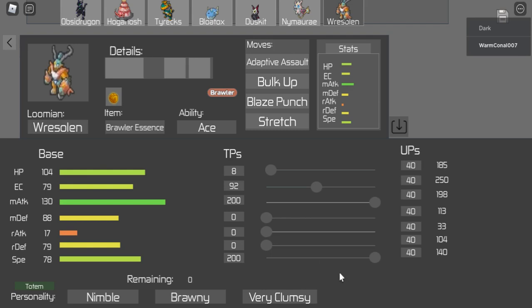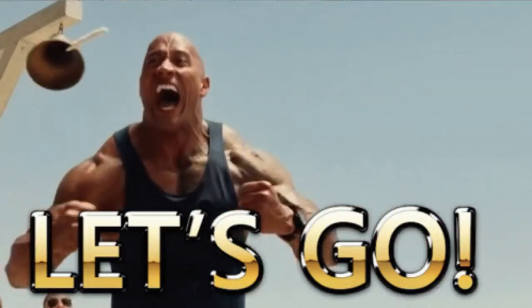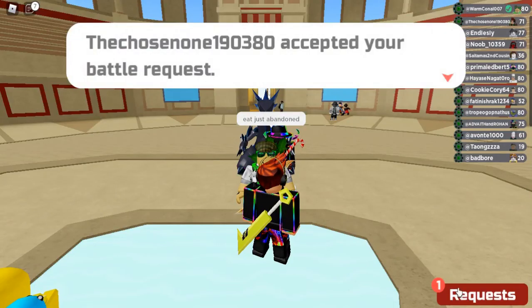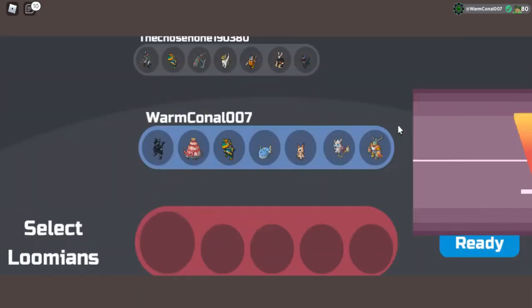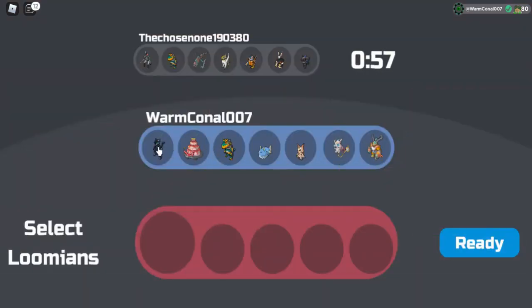That's a pretty good team. What threatens Wrestling? Metatode - we've got Rex for it. Poison types - Blowtox and Duskett can help. Nimerae could threaten us a bit but we can rotate around it. There are some threats out there but I think that's pretty decent. Let's see how we get on with this team built around Obsidragon. If you haven't already, please hit the subscribe button and the like button.